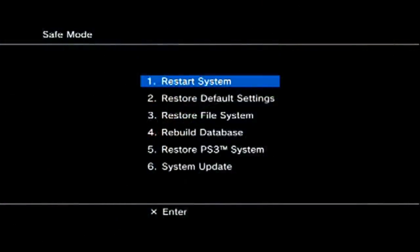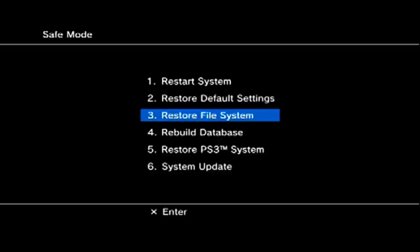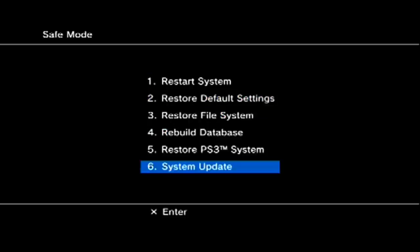To enter recovery mode, hold the power button until you hear one beep followed by two quick beeps. Once you've heard those three beeps, plug in your controller with the USB cable — it will say that on your screen. Then choose the update option on the menu and follow the instructions shown on the screen. It will say that you need an update file from 3.55 or more, so plug your USB stick in and do what it says on the screen.